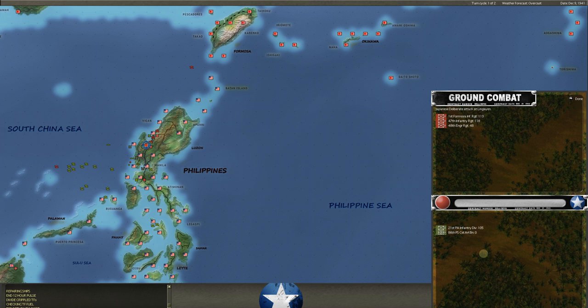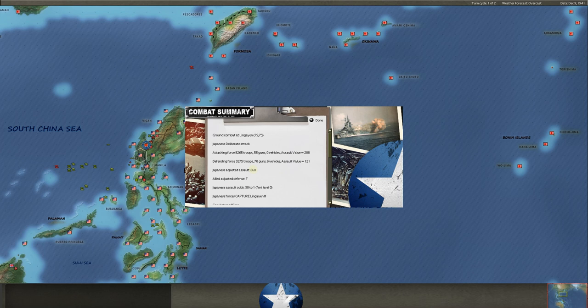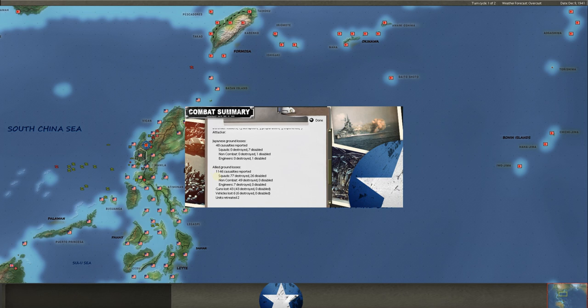He did a deliberate attack on Lingayan. I was going to do a shock attack on Lingayan. You can see our assault values start to go down — he's got 108, 116, 47. We're going to get absolutely mauled at Lingayan. They have now captured Lingayan. We didn't even get a chance to attack back. He was immediately on the attack. Japanese deliberate attack — 288 to 121. When you do the adjusted odds, that's because we had it set up for attack, not defense. Well done by Logrick — getting in fast. 11, 46, 48 on the casualties.